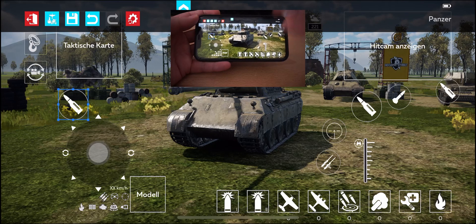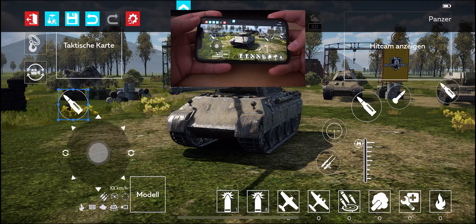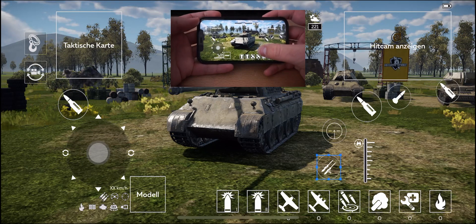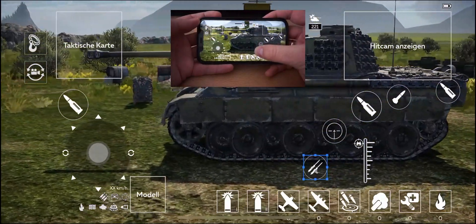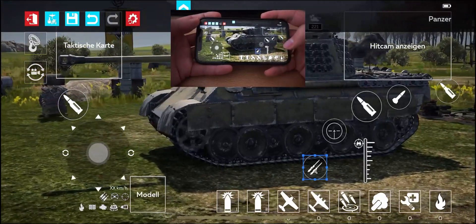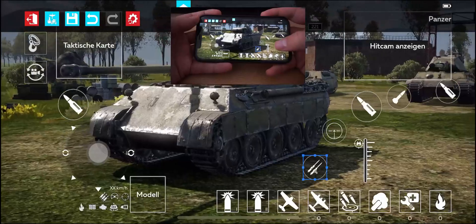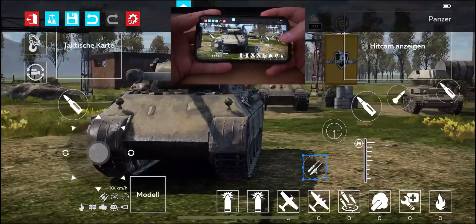I know I lose a bit of the screen in this area, but I don't care because I still see enough. I also put away the machine gun button because most of the time you won't use it. What's important is that you have enough space here for your view so you can turn your turret — just make sure you have enough screen space.